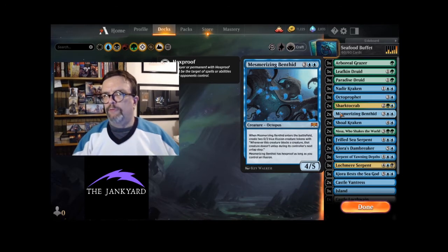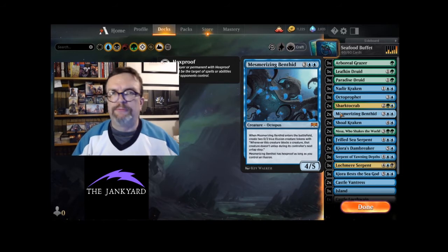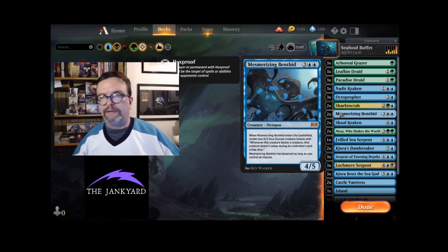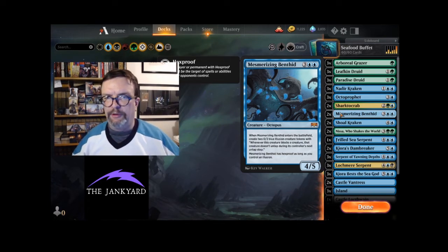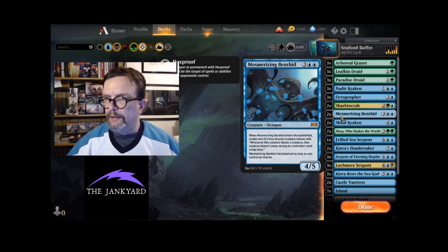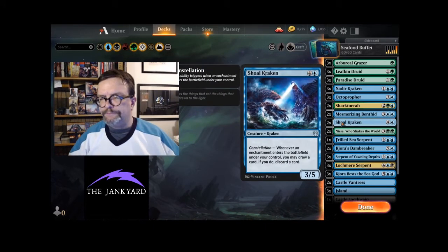Another fun one — only got two of because it's mythic and the double blue is a little prohibitive — is Mesmerizing Benthid. When it hits the battlefield as a 4/5, you make two 0/2 blue illusion creature tokens. Whenever one of those illusions blocks a creature, that creature doesn't untap during its controller's next untap step. Also, as long as you control an illusion, the Benthid has hexproof, which is quite useful.